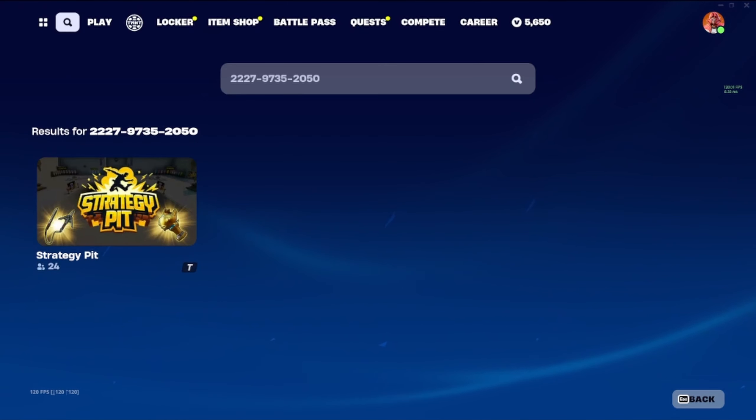First thing you're going to want to do is go to your island codes and put in this map code. Make sure that you get it put in exactly the way that I have it, that way you get to the right version of the map.